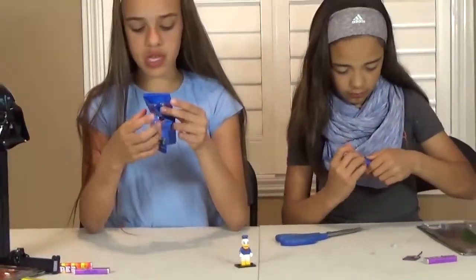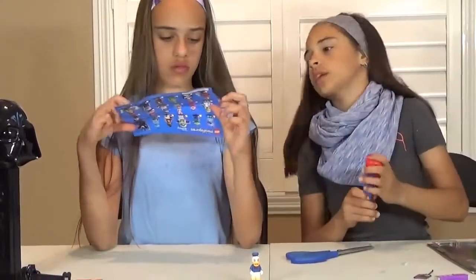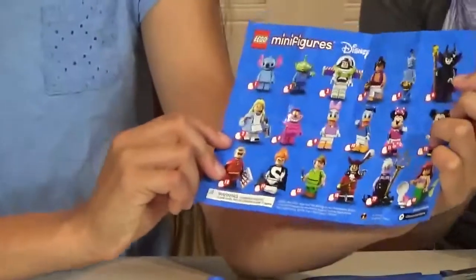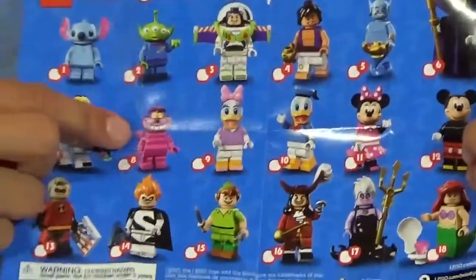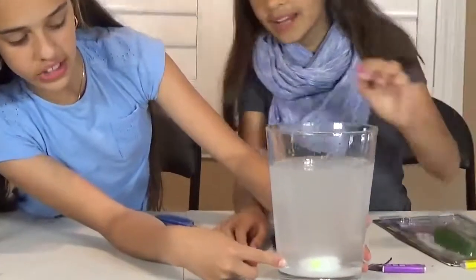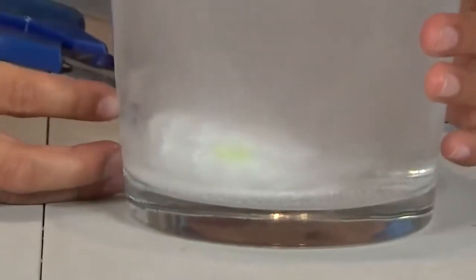It also comes with a list of all the characters you can get. So you can get Maleficent, you can get the Genie, you can even get Buzz Lightyear, you can even get Alice in Wonderland, Cheshire Cat — that sneaky cat — and I got Donald Duck number 10. Now you can see the mermaid is starting to come out. I can see the tail, and you can start seeing her body coming off. She's almost done.